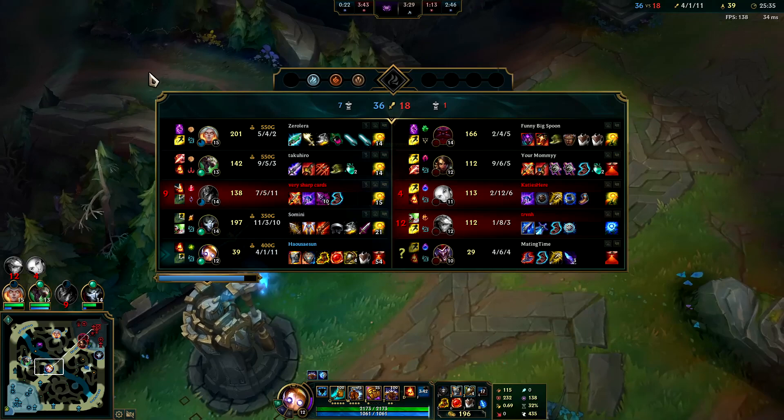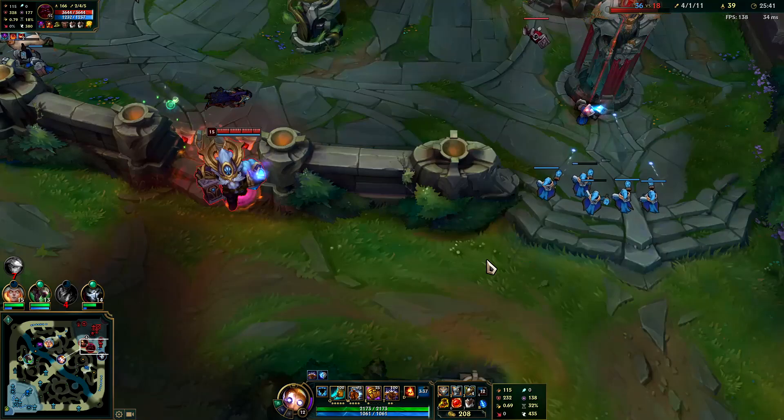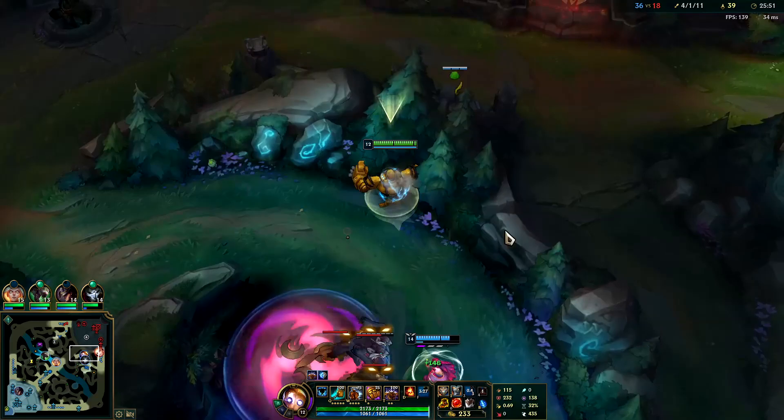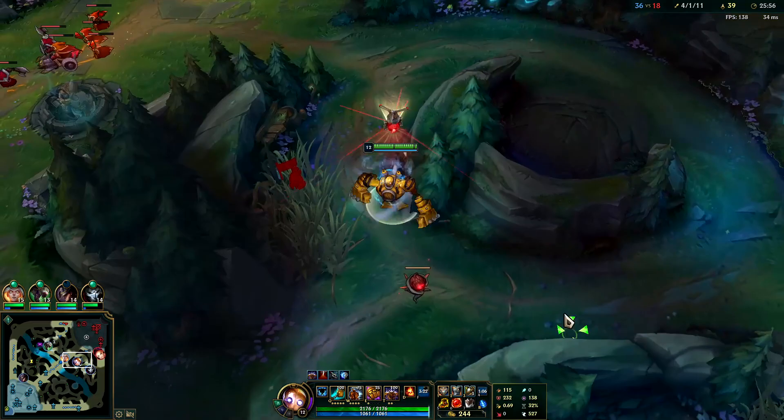If you have high damage dealers on your team your late game is not bad either - we have a lot of damage. You basically need a backline. If you don't have a backline on Blitz you're pretty useless. On Blitz it's more about what the enemies are - your comp only really matters in the early game if you're going to get kills. I actually had a really easy comp to gank for TF mid.